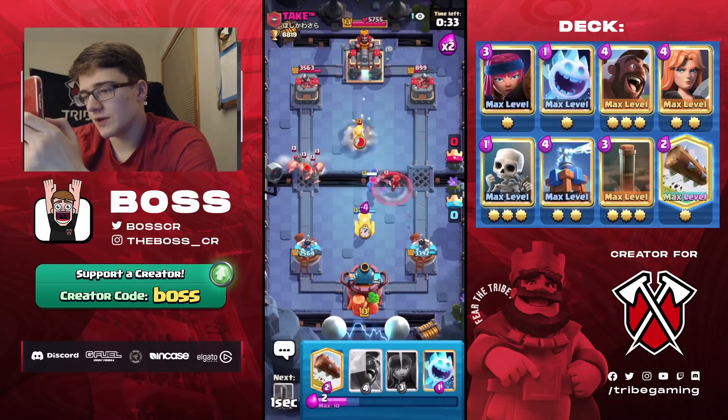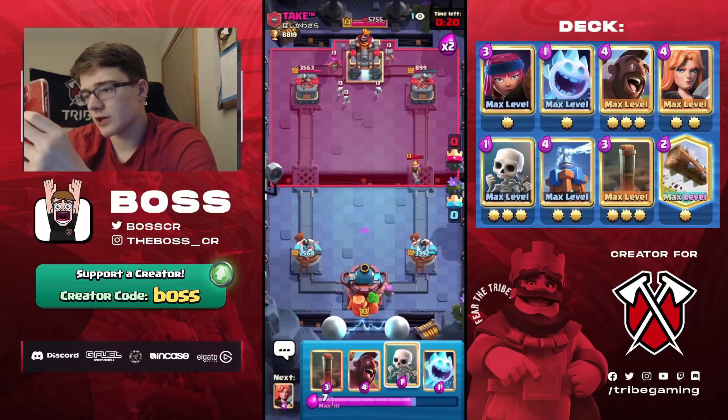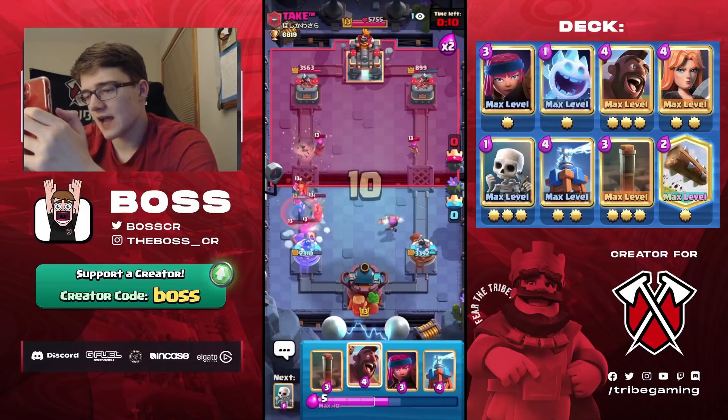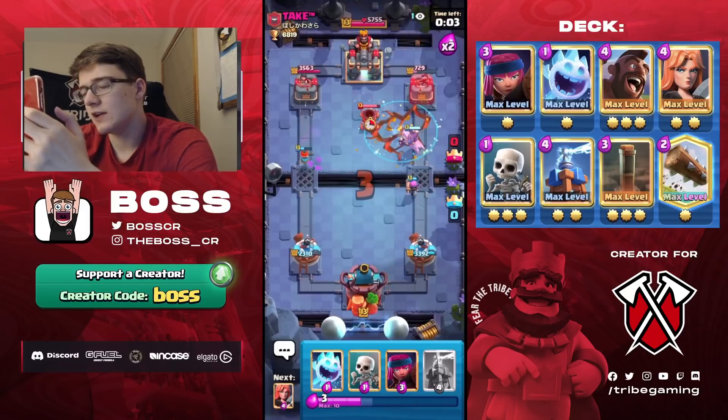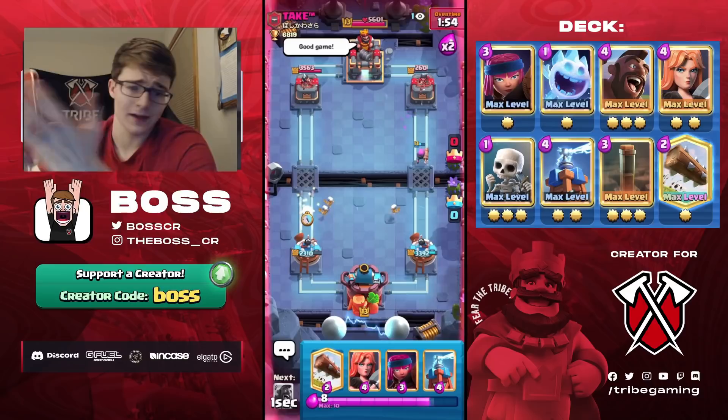Going Hog Elixir Collector style, then Tesla so when he plays Royal Hogs we have Valkyrie nearby. The Hogs were already dealt with anyway. Not going to Earthquake yet — watching for an offensive Mortar. Skeletons — he goes Valkyrie then Royal Hogs, copying my play, but he doesn't have his Valkyrie cycle to block the bridge like I did. You can see the difference: having that Valkyrie cycle was crucial and his version was much less effective.